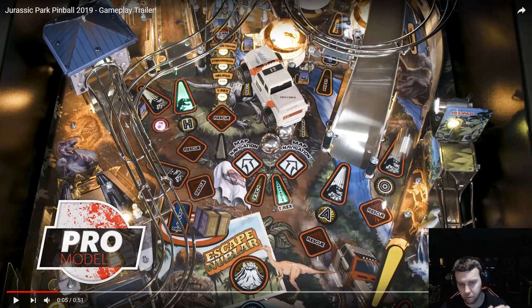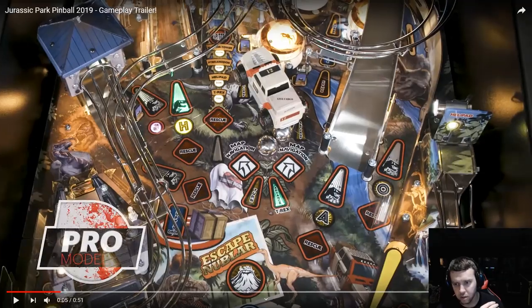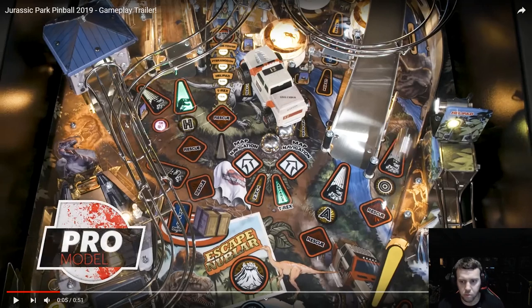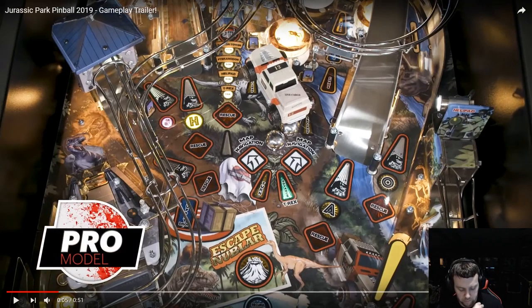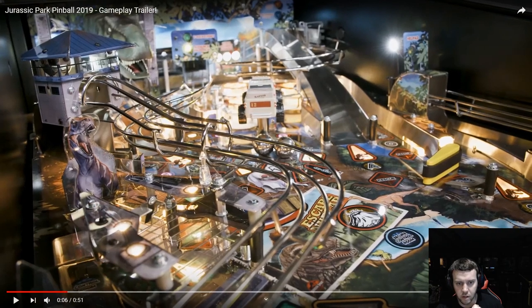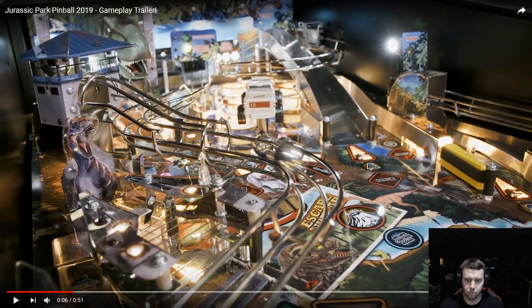Then your next shot: you have this entryway that feeds the guard tower that goes right back to the wire form to the left flipper. You have this stand-up target and you have the orbit. And then you have the Newton ball right here that we'll go over later. Like I said, feeds the guard tower, goes right back to the left flipper.